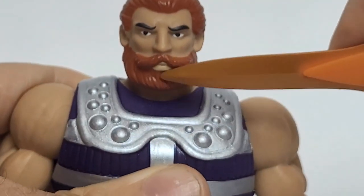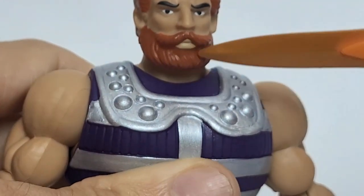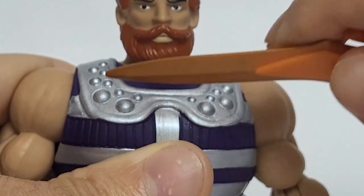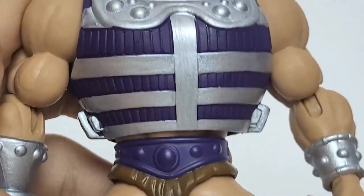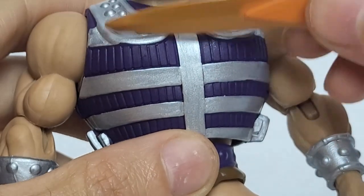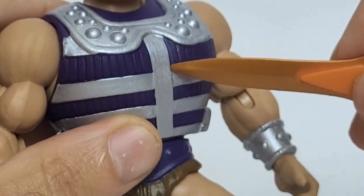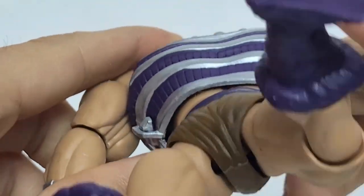He's got a red beard and mustache with a sculpt in there, so you can see some lines and his lips. He's done in that standard He-Man buck and plastic skin color. Getting down to his chest, we can see the armor — this is the same armor as Clamp Champ, just a different color. We've got some purple and silver-pink going on there, and it looks pretty good.